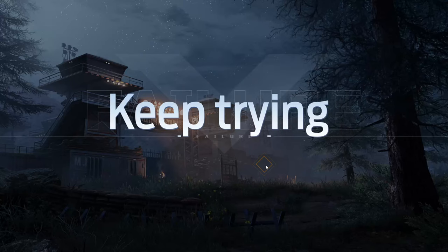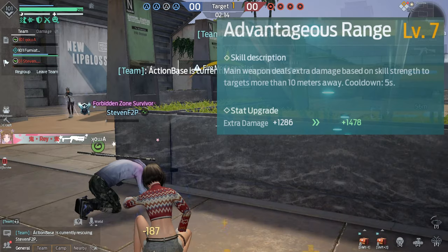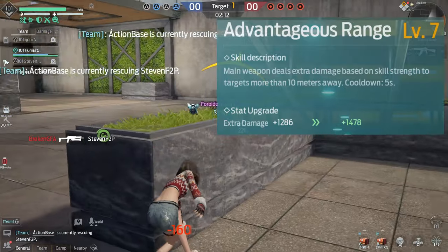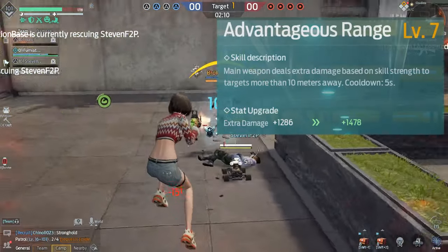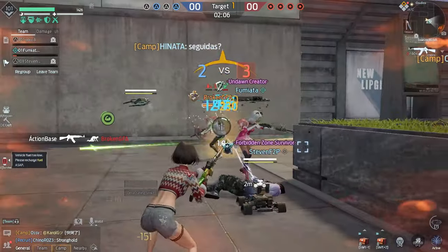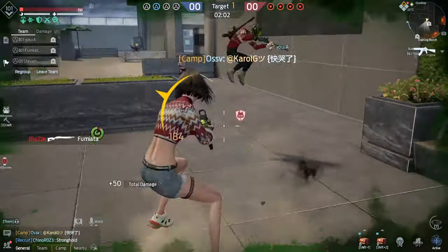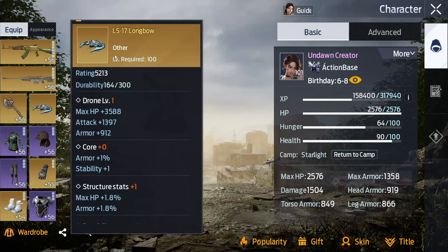Last but not least is Advantageous Range — your main weapon deals extra damage based on skill strength to targets more than 10 meters away, with a 5 second cooldown. I would max this out. Ten meters is not far at all, so you get a lot of extra damage very frequently.